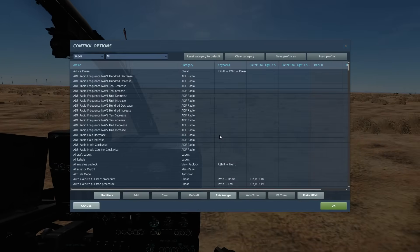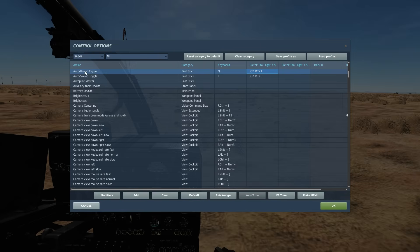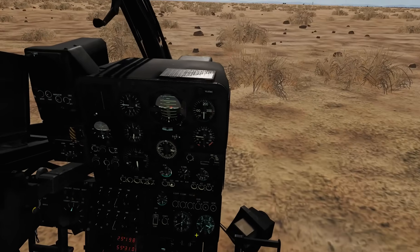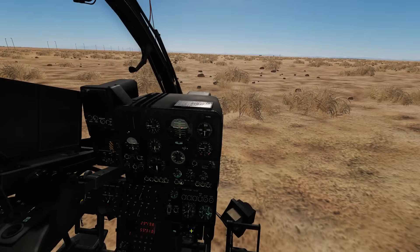The keys we're going to be needing today are the auto hover toggle and auto collective toggle. First of all, let's look at auto speed hold and radar altitude hold.